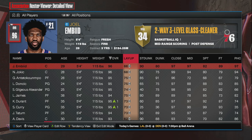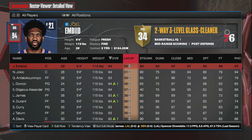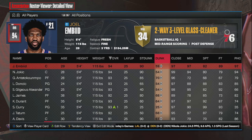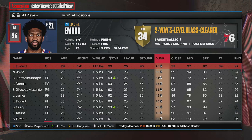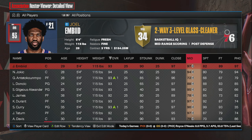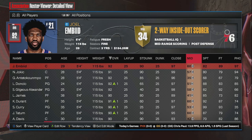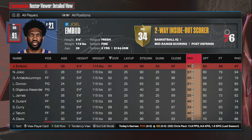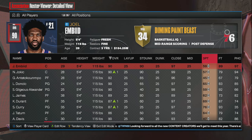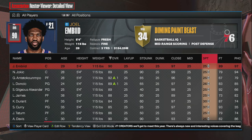As long as you take away layup, dunk, close, mid, and three, you should be good. This is just going to allow you to make the most VC possible. So go ahead and scroll over to layup and then take away layup, dunk, mid, and three. If you wanted to, you could also take away every single player's badges, hotspots, and tendencies by pressing Y or X, but I generally just do these most important attributes. That allows me to win every single game to get the most VC possible. So once you've done that for these key attributes, you then want to go ahead and scroll over to your team that you picked.